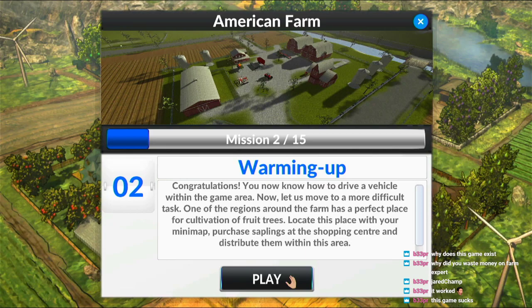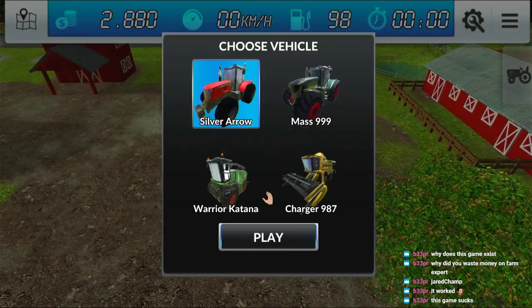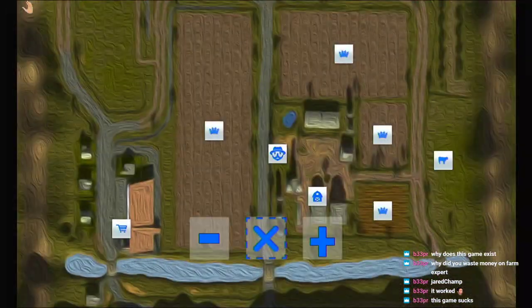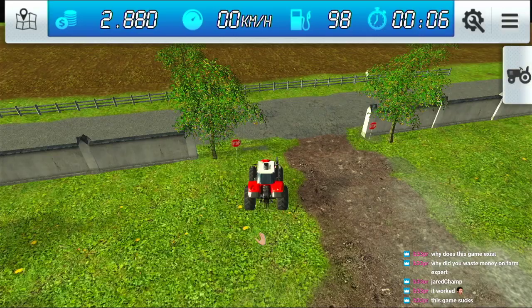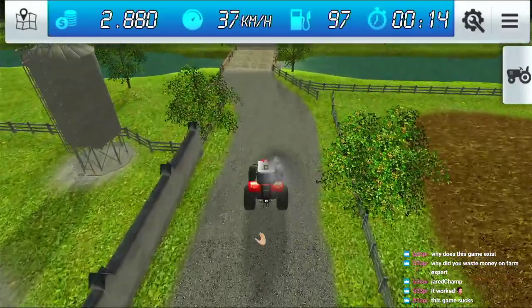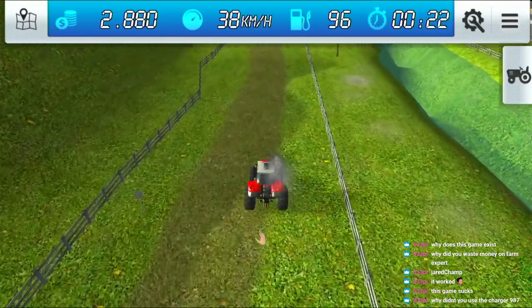Congratulations, you know how to drive a vehicle. That's debatable. 'Now let us move to a more difficult task. A perfect place for cultivation of fruit trees — locate this place with your mini-map, purchase saplings at the shopping center.' Oh, you want me to buy stuff? I love how ridiculously stupid the music is — it's just like rock music when it's a farming simulator game. Where is the shopping center? Why can't I just press the B button to exit out of this? Why do I have to hit X? I feel like this was designed for the Wii U and then just got ported to the Switch.